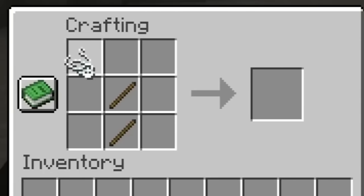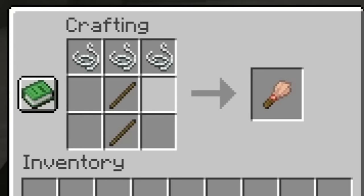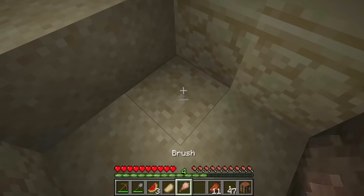We have added a new brush tool and you can use it to brush the suspicious sand to reveal what's hidden inside it.